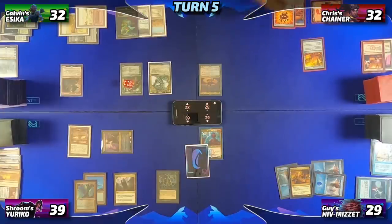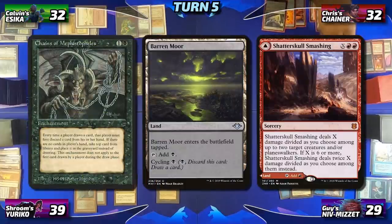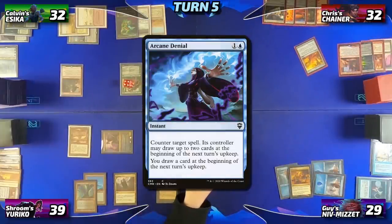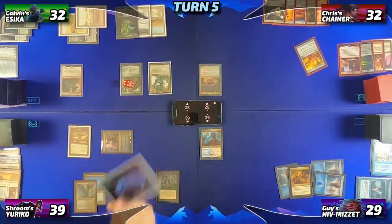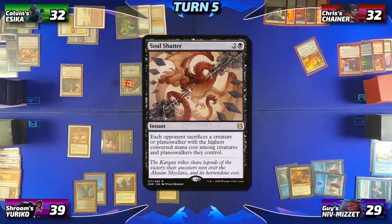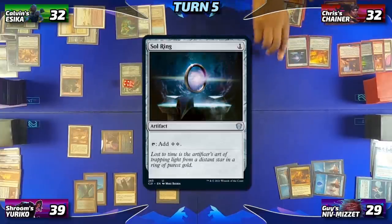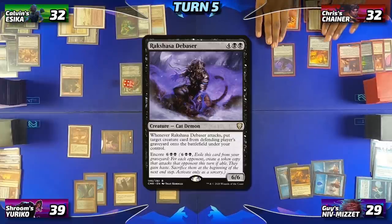Then Chris will untap, and Arcane Denial's trigger fires, giving Calvin and Guy a chance to draw some cards. Because of Chains, Calvin discards an Indatha Triome and a Soul Shatter, while Guy discards a Gush. Taking his turn properly, Chris taps to cast a Sol Ring, followed by casting Raksha Debaser. This ends Chris's turn.